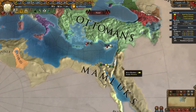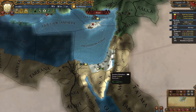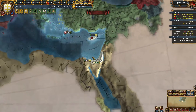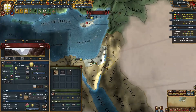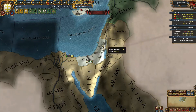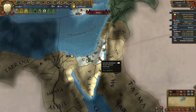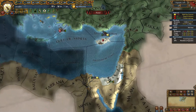I helped the Ottomans clean up the Mameluke fleet and started coastal sieging their provinces. The Ottomans had occupied all of that region because that's what they do in their first war. I placed my troops on the three key provinces so as soon as the Ottomans ended the war I would immediately capture those provinces one month later. I placed troops at Karak because that is the fort that controls the Jerusalem province, which you need due to the 'have not occupied forts in the area' modifier.